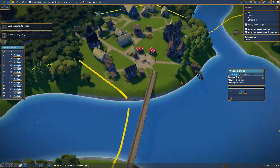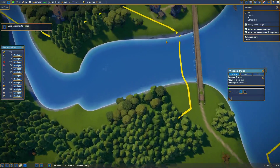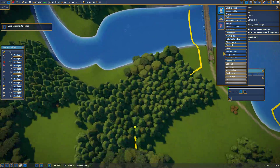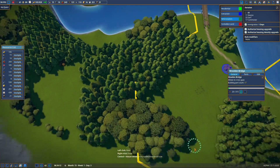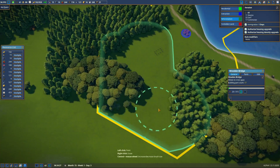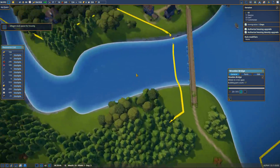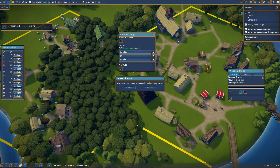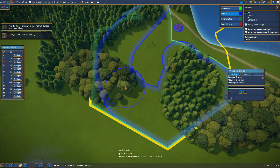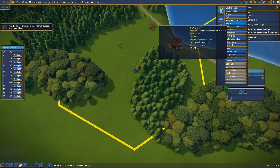This bridge needs to hurry up and get constructed. We're building our forester over here and he is going to forest this area for me. My people are walking all the way around because they're stupid. My wood, woodcutter, and sawmill are all coming over here.